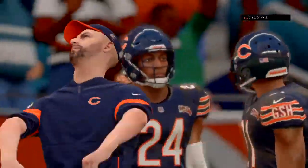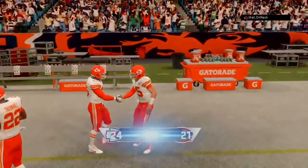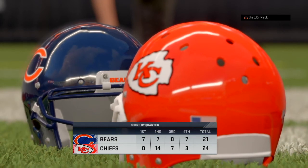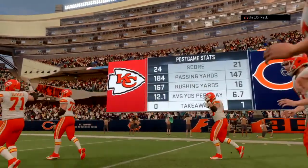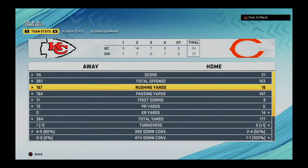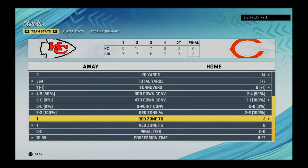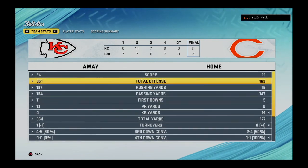He tries to ice me but I deliver the clutch field goal with Harrison Butker for the three-point win. Chiefs over Bears — there was plenty of cover three in this game. Go back and look at the two money plays: the seam routes out of gun bunch on the verticals play, and the post play out of gun slot offset. Any receiver with 95-plus speed should be able to absolutely torch cover three defense. Much better performance than last time.